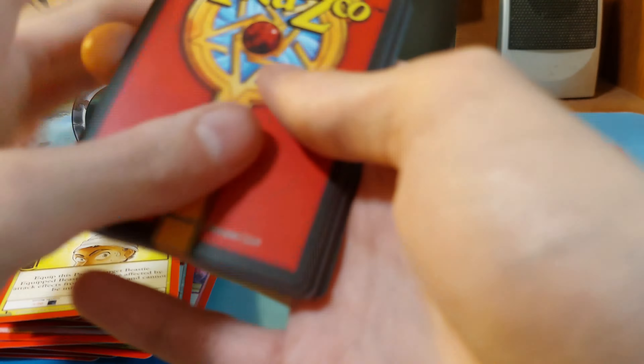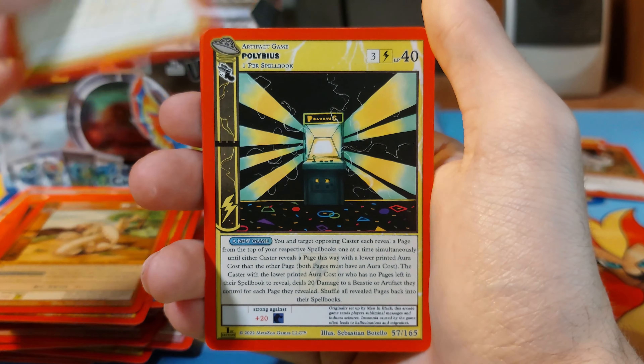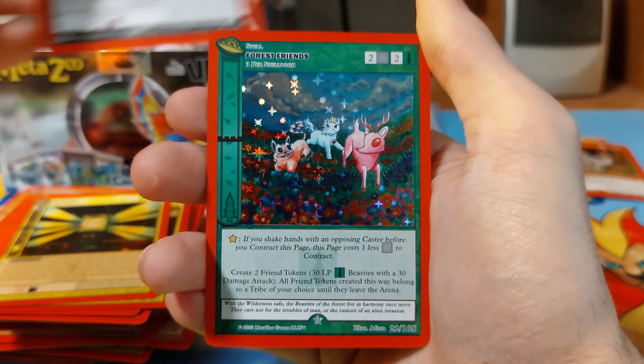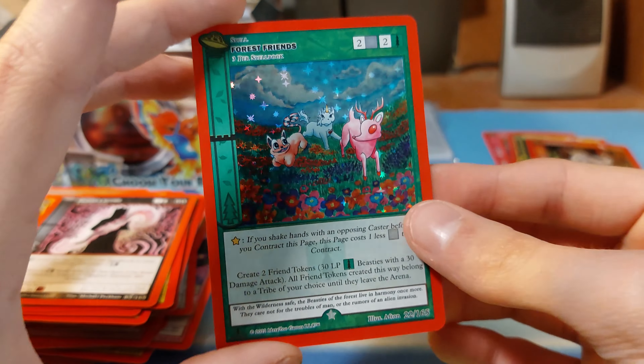I don't know the prices of these currently off the top of my head. I haven't done too much research into this set before I bought it, but I do know there are some really nice secret rares. Not a Beast, Cosmic Aura, Sunset Dusk, Sheep Token, Men in Black, Black Demon, Murky Flame, Sherman Beast, Blue Jet Strike, Polybius, Reaper Scythe, and we have a Forest Friend — hola.